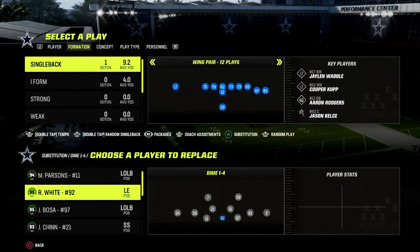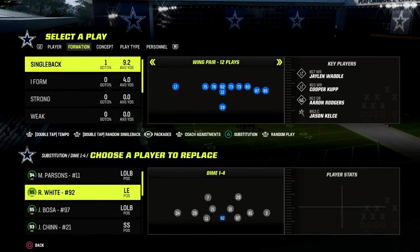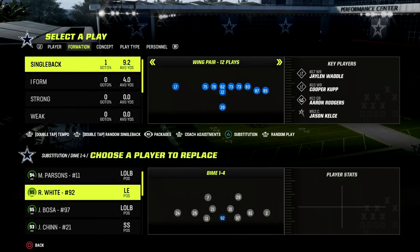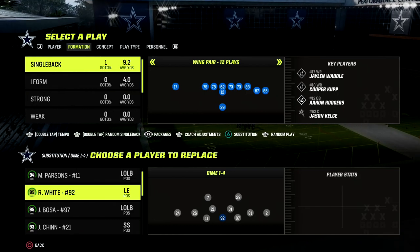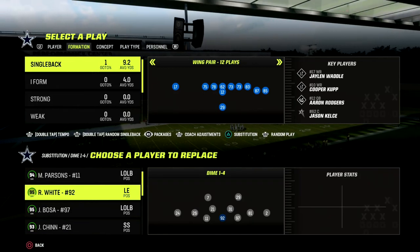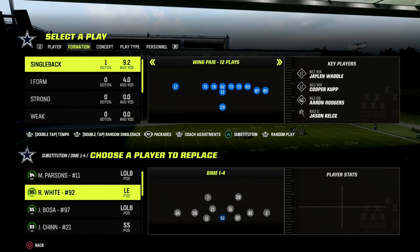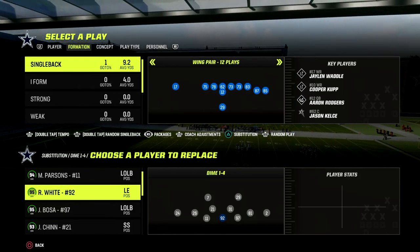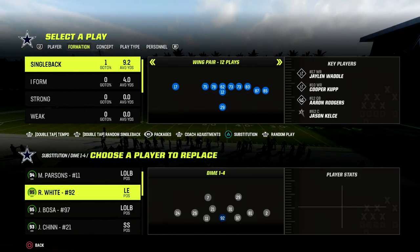In this video I'm going to be sharing with you the best blitz defense in Madden 23 post patch. I don't even know that it's particularly close. This is out of the Baltimore Ravens defensive playbook — I've been talking about this defense all year long. It's the defense I personally like the most, and it is Dime 146, or Dime One Four Six as it has been formally called.